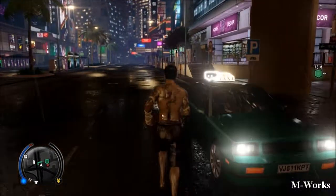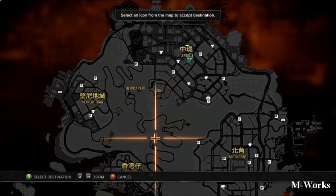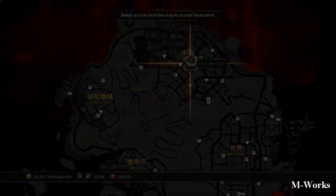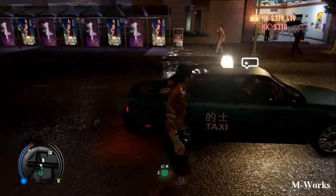Hi everyone, to use a cab in Sleeping Dogs just hold down the block key and run up to a cab and select the destination. Try not to do it when you're right next to a cab because it tends to eject the driver instead of actually having you as a passenger. That's it.